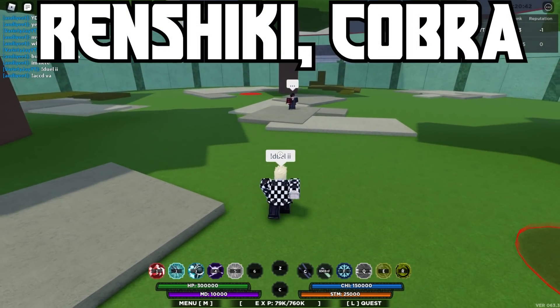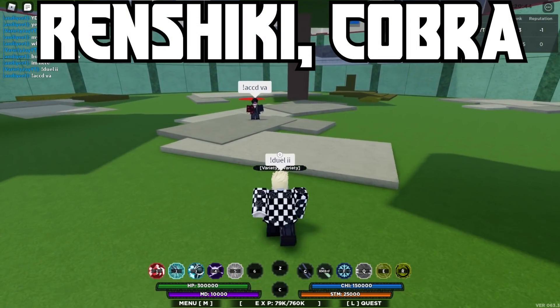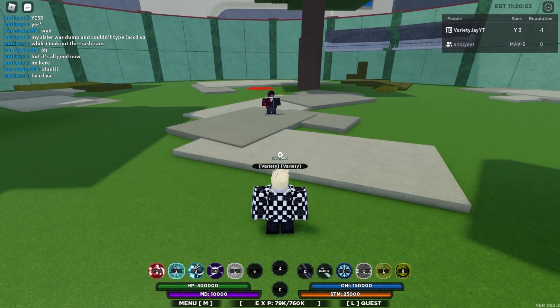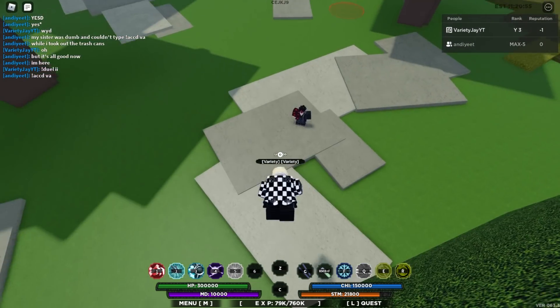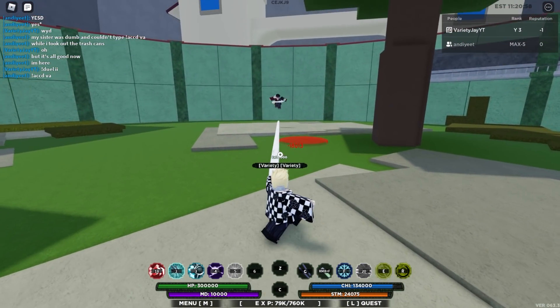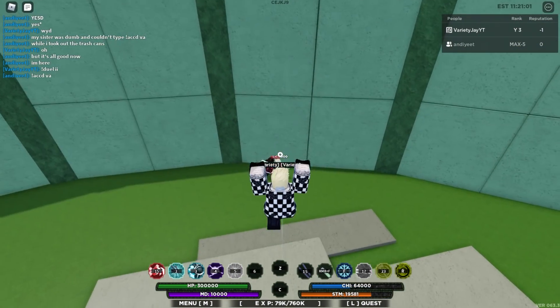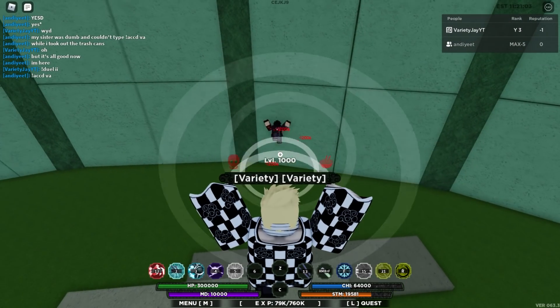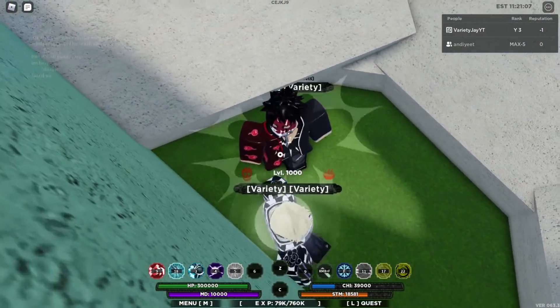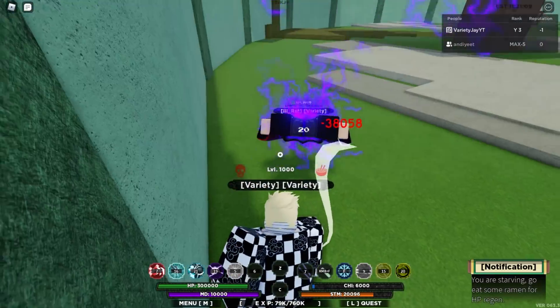The first combo is Renchiki and Cobra. You'll be using the dual chi rod. The abilities are: Ember Entry, Cycle Storm, Combo Breaker, Shiver Chidori, and Vanishing Spirit Bomb. To start, use Ember Entry — make sure you hit it right — then use the cobra ability that knocks back and stuns, then Renchiki Slam, Dual Chi Toss, Renchiki Orb, into Cycle Storm, into Combo Breaker.